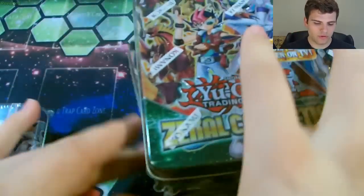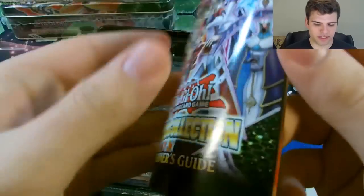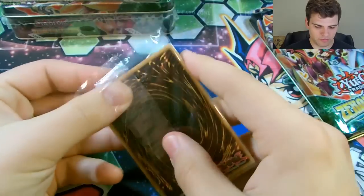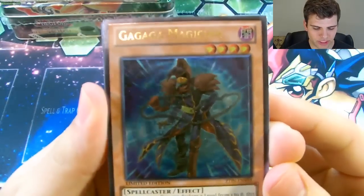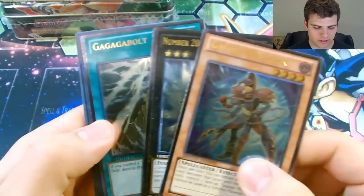We'll start with the first tin. Inside you get a beginner's guide that tells you all the cool stuff — how to build a deck and whatever else. Then you get a pack full of cards. For the Ultimate Rares, you get the same 3 per tin: Ga Ga Magician, Number 20 Giga Brilliant, and Ga Ga Ga Bolt. There are your 3 Ultimate Rares.